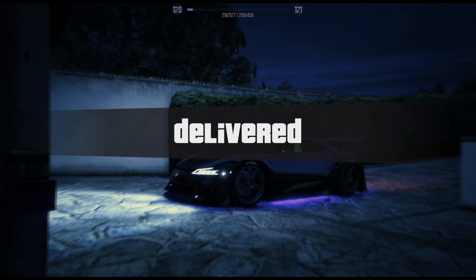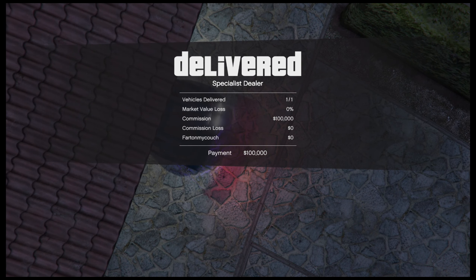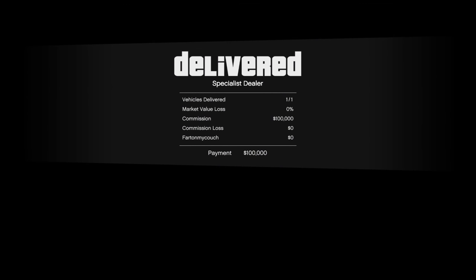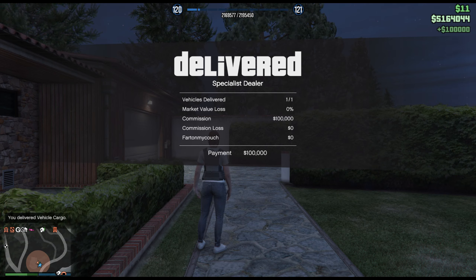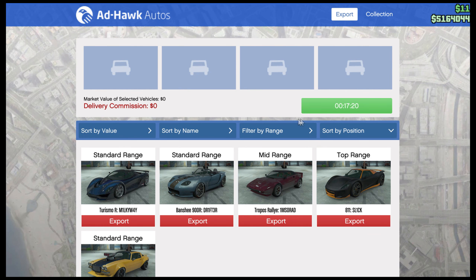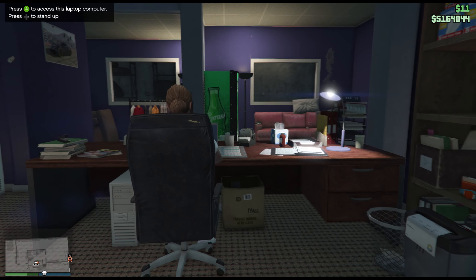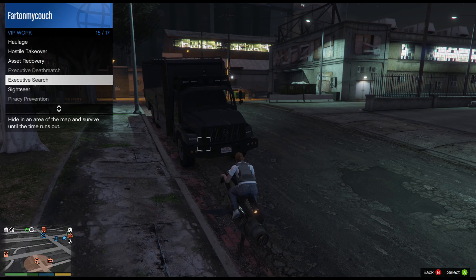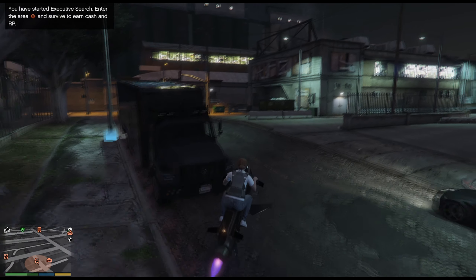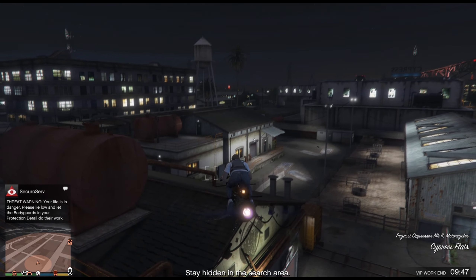Again, if you do this in a public session just by yourself, there'll just be NPCs popping up like I showed you before. But $100,000 so easily made. I like this way better because if your friend is in the session with you, you guys are just two rival CEOs. It's a lot easier than having NPCs pop up when you're in a public session by yourself. Now we have around 17 minutes to fill, so I'm going to do executive search — that's 10 minutes, just chill, and I get $25,000 for doing it.